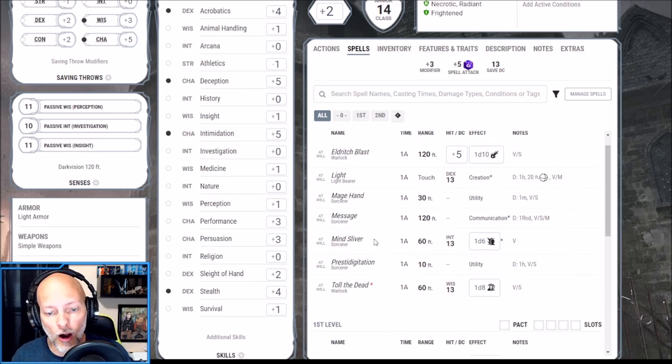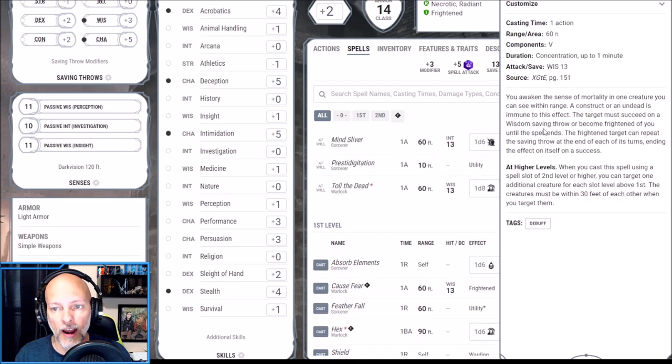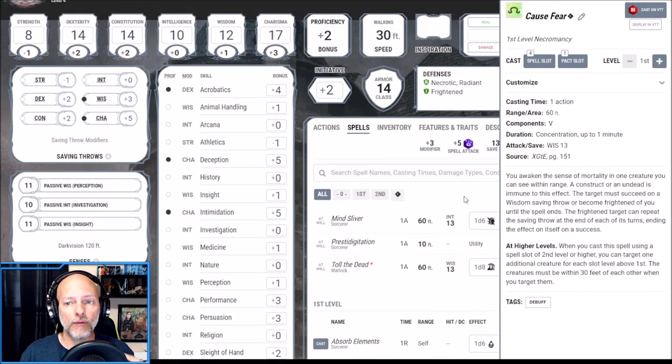For example, we could Quicken our cantrip Mind Sliver — if the target fails, they take d6 psychic damage and subtract a d4 from their next saving throw. That used our bonus action via Quicken. Then we come back with Cause Fear as our action, and now that target has to subtract a d4 from the saving throw for Cause Fear — a nice one-two punch. For Subtle Spell, using Cause Fear with subtle metamagic means no one can see us cast it since it only requires verbal components, so we could subtly cast Cause Fear on a target in any local tavern.